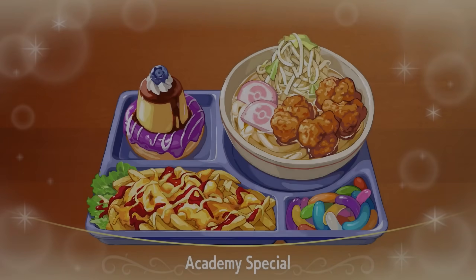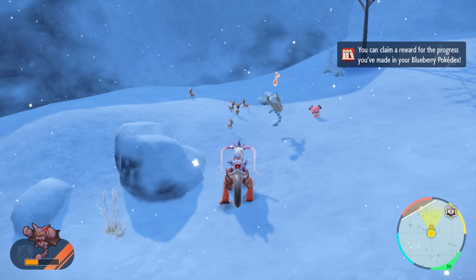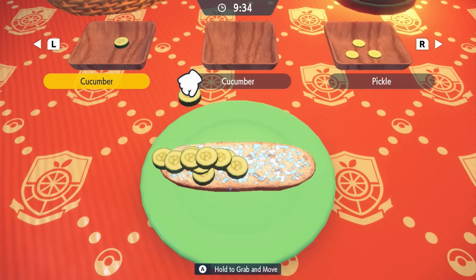That's right — for a measly 150 BP, you can get a Sparkle Power sandwich for 30 minutes for all types without Herba Mystica. So how is this new food item going to impact the shiny hunting meta, and how does it compare in practice to our tried and true Encounter Power Level 3, Sparkle Power Level 3 sandwiches? Let's find out.